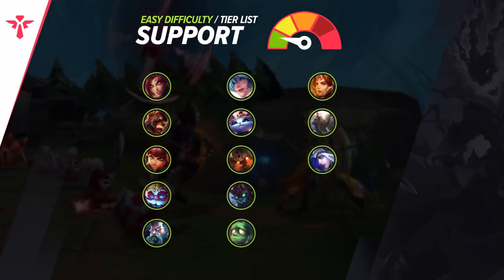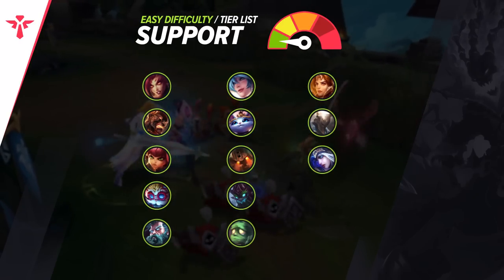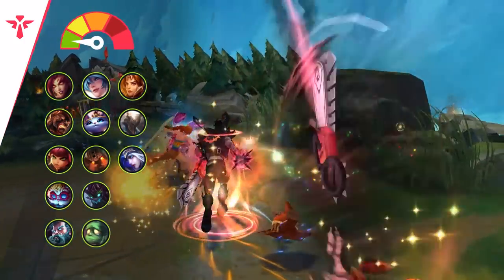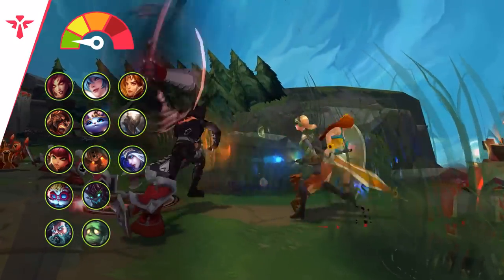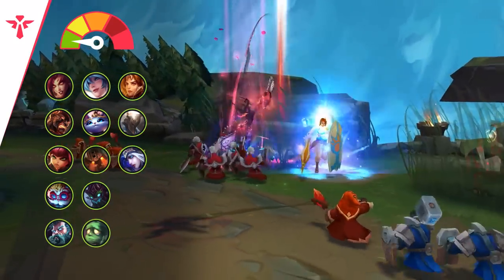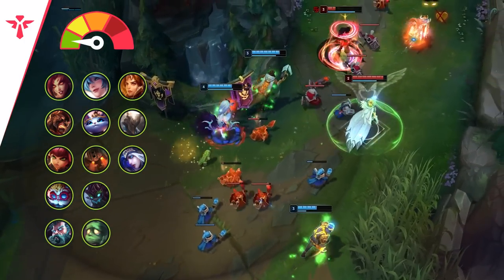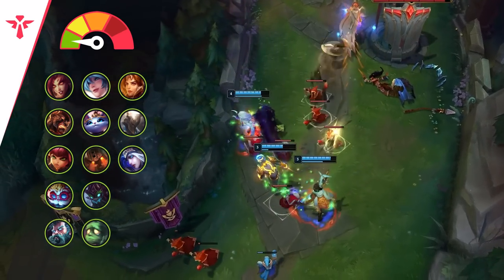Rounding things out, we have our supports. It may be a bit surprising to non-support players that the easy tier isn't just a list of every enchanter in the game. It's true that it's super easy to just be completely carried when playing them, but this list is assuming you're actually trying to contribute to your ADC's success. That's why there are so many mage supports here — Zyra, Brand, and Heimerdinger are easily the most lane dominant supports in the game. Even if you can't land a skill shot, you'll be able to hard shove the lane and poke enemies out risk-free.